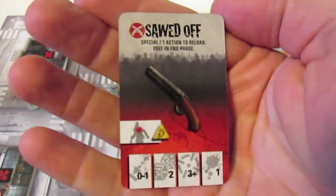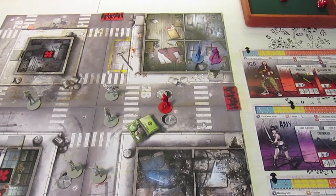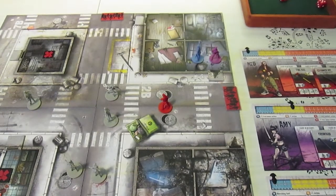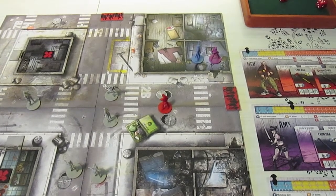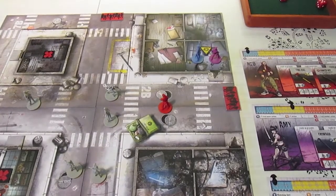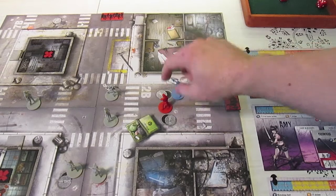Amy finds a sawed-off shotgun - really good stuff, it's a dual weapon. Ned already has a sawed-off shotgun, so it might be good for one character to have both and roll them simultaneously. Now Doug goes - I'm going to have him search and he finds a rifle. This is a great weapon: shoots at range one to three and hits on a three plus. I put his crowbar in reserve and have him ready the rifle. That's one action, then he moves out into the street with Ned.